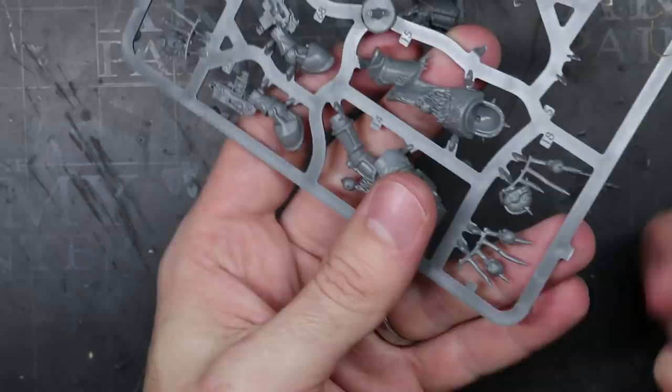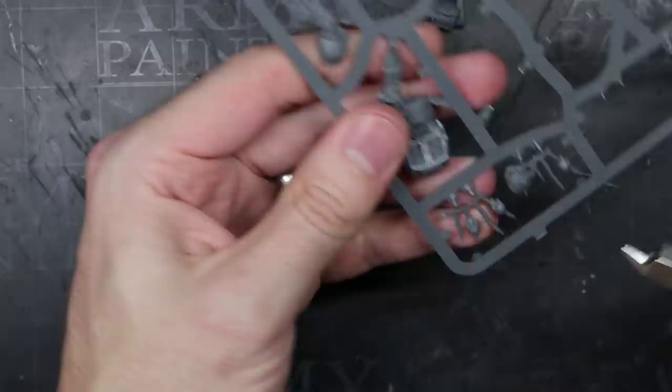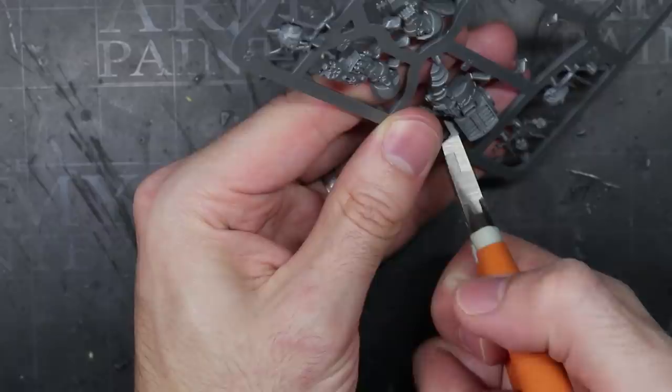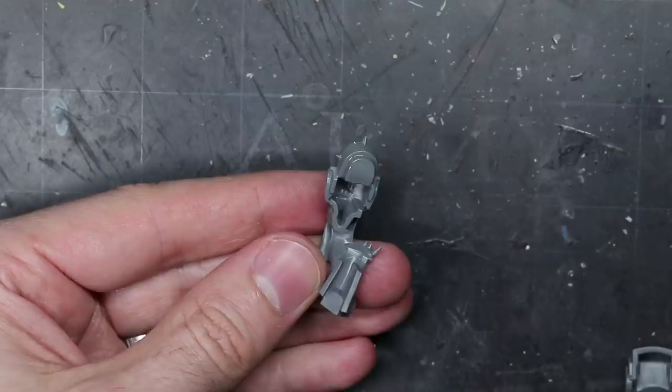This model would really lean heavily into the vermin aspect of the warband, so I chose one torso in particular — the one with the large amount of fur around the waist. This matted mass of hair would look great as a jumble of rat pelts. I began by removing all the parts required to build the torso and legs before cleaning them of any mould lines and sprue tabs, then assembled them together to create the basis for the rest of the conversion.